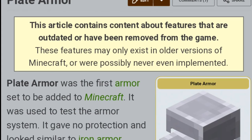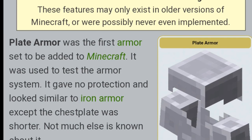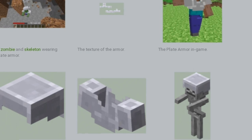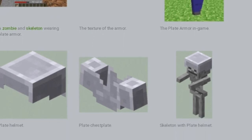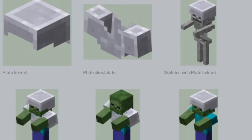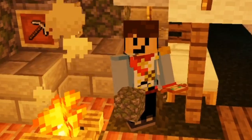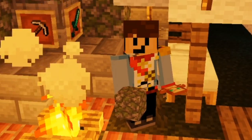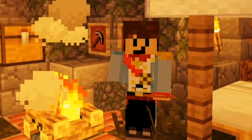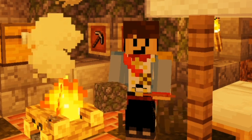Plate armor was actually the first armor Notch ever added to the game, all the way back in Minecraft Classic, where he used the models to test the armor system. However, this armor was strictly cosmetic, as all armor back then was. He hadn't fully figured out the damage system yet, and it was only a chestplate and helmet, and it was not able to be crafted. Even though it was soon removed, it holds the distinction of being the first armor in the game.